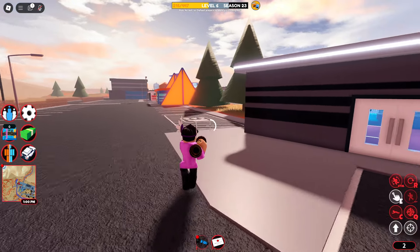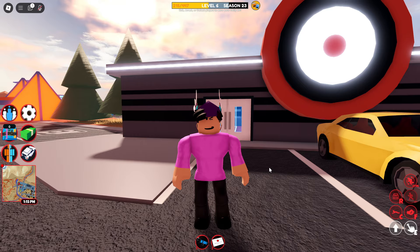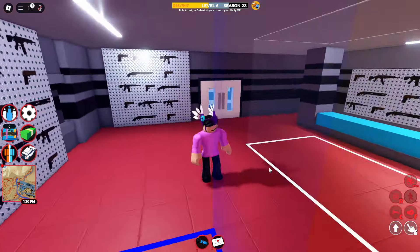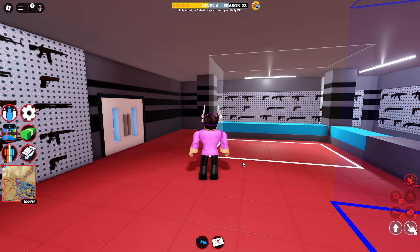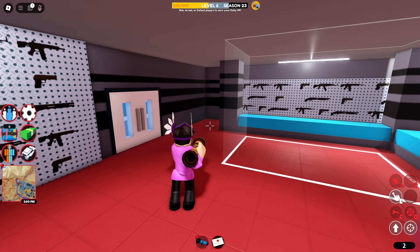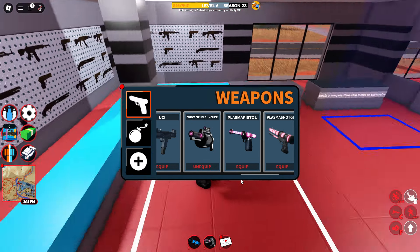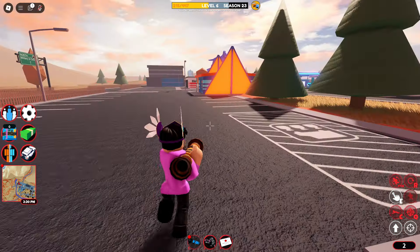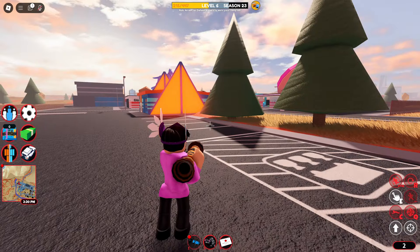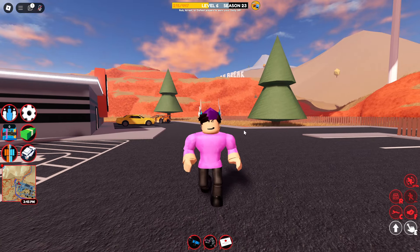As we all know, if you get a gun and put your camera against the wall it will not let you look through it. This has been fixed for quite a long time now, but we found a way to get around it. Basically all you need is an item with a third-person camera that isn't actually a gun — for example items like the force field launcher, the handcuffs, and the taser. The rocket launcher has a third-person camera but it is a weapon so it will not work, but items like the force field launcher will work.